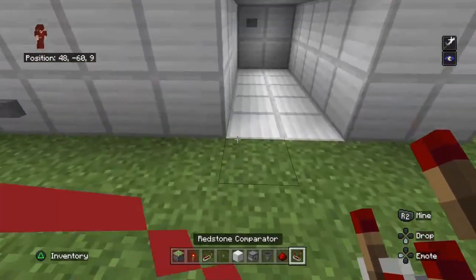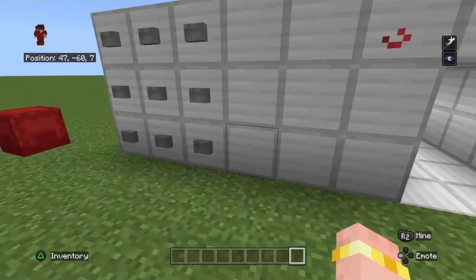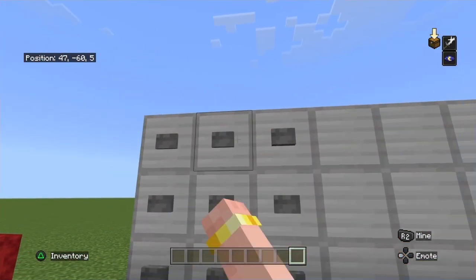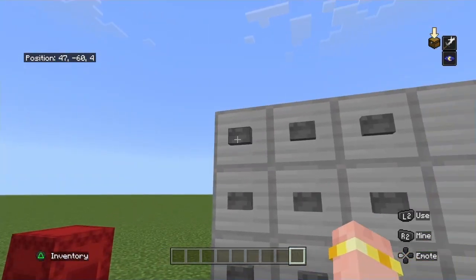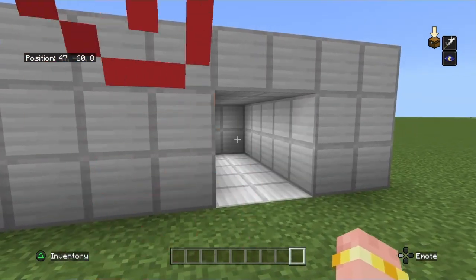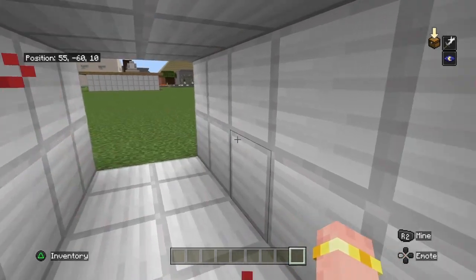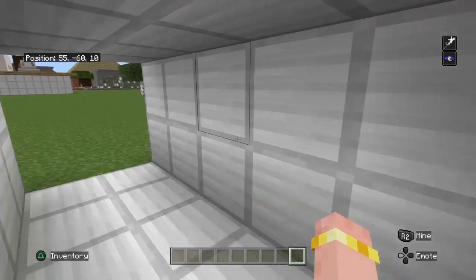Now if I just put all my materials up there and press one, two, three — it closes. And if I press it again, it opens. This button is very unique: it closes behind it, and also if you click it again, it opens behind it.